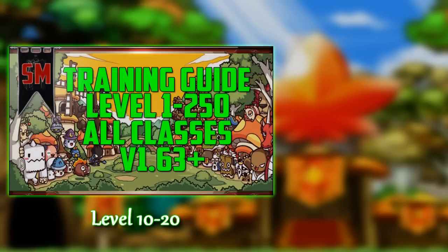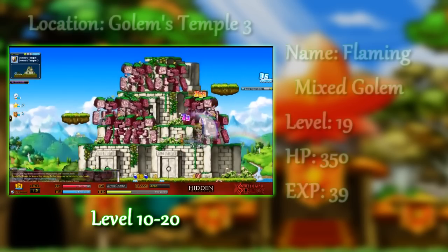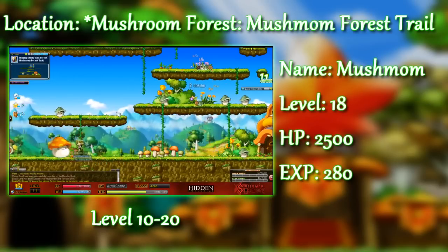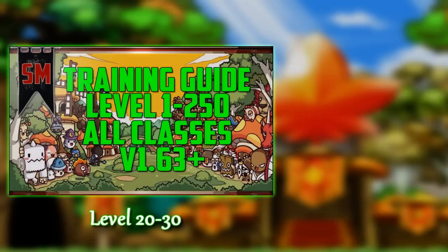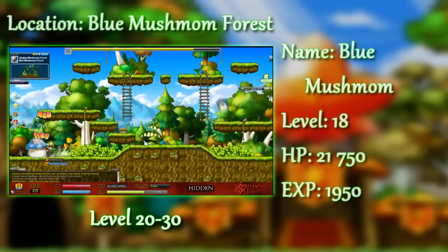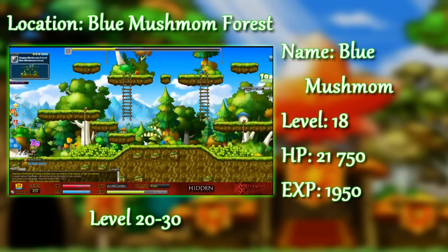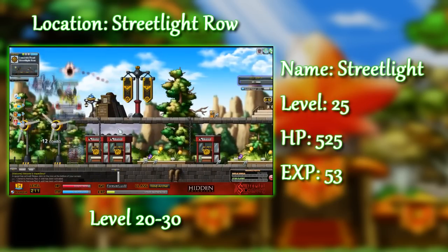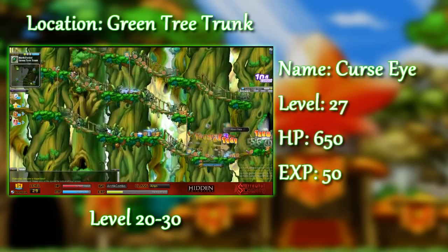Alright, so you're fresh off the boat from the Maple Islands with your first job advancement under your belt. Your best options are either Flaming Mixed Golems at Golems Temple 3, or Mushmom at Singing Mushroom Forest, Mushmom Forest Trail. Now that you're level 20, you have a few more options: you could stay at Flaming Mixed Golems, test your skills against Blue Mushmom, fight Streetlights, or even fight Curse Eyes.